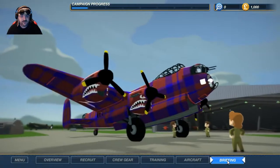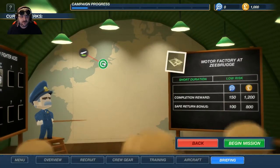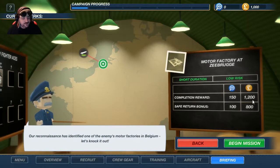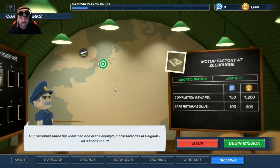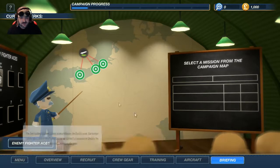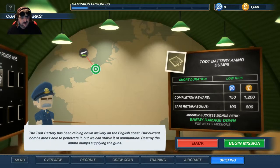We have three missions. Motor factory, Zeebrugge — short duration, low risk, 1,200 cash just for doing the mission, 800 on return, plus intel for completing it and returning safely. What about this one — short duration, low risk, and ooh, enemy damage down for the next two missions. That could be useful if there's something a bit tougher out there.